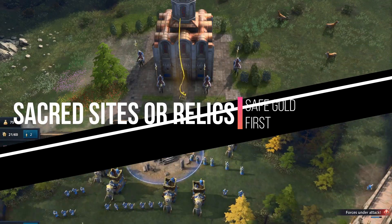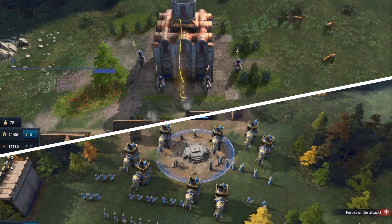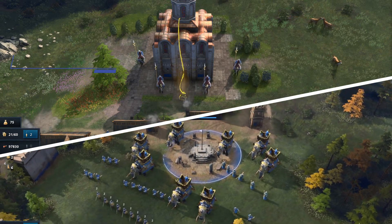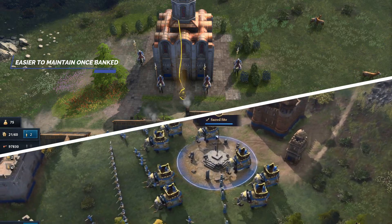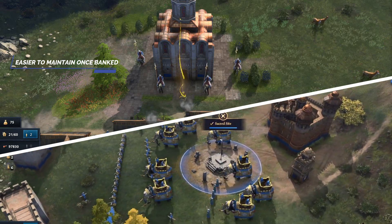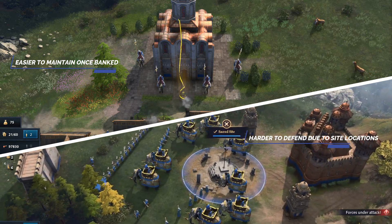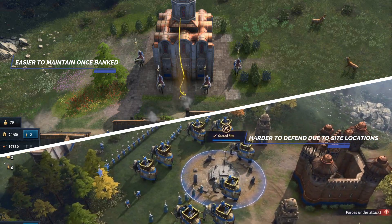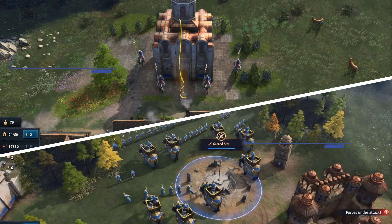Should you take relics or sacred sites first? With most civs barring Delhi, you want to collect relics first before securing sacred sites. Relics, once banked, cannot be easily contested by an opponent, the reason being your monastery is usually deep inside your base. Sacred sites, on the other hand, are spread out throughout the map and can be taken back provided your enemy invests enough military and APM. TLDR: relics are the cake, sacred sites are the cherry on top.